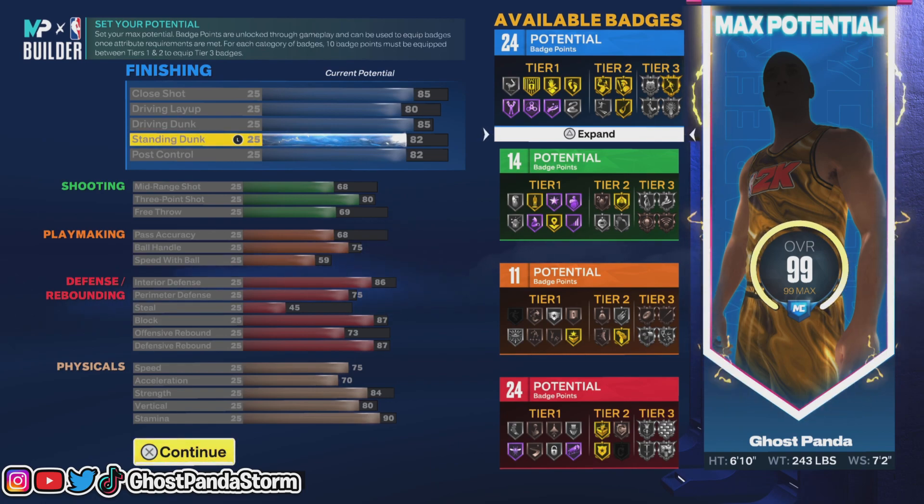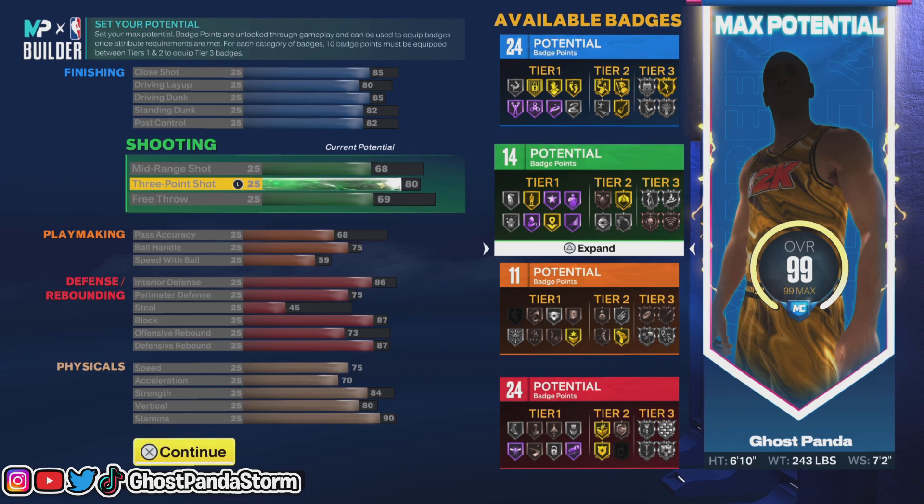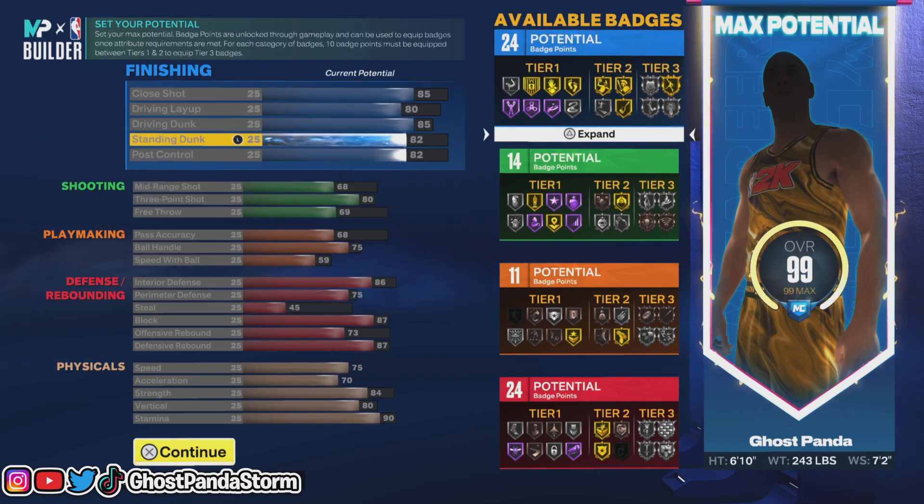Definitely try to get the attributes like this, but feel free to make some minor tweaks as well — very small little tweaks, like I did here. I moved mid-range down by a few and put those points into three-point shot. Little things like that — make little tweaks like that and you should still be able to get your shade of Anthony Davis.